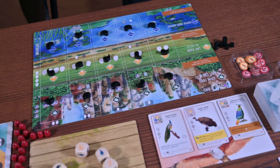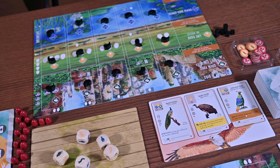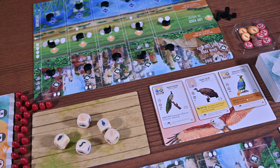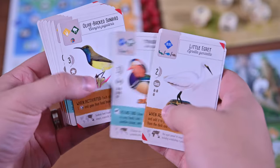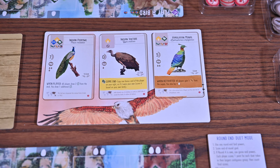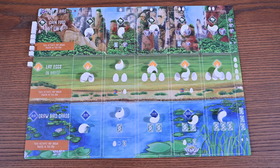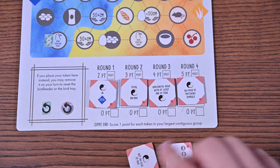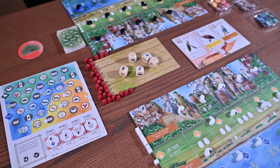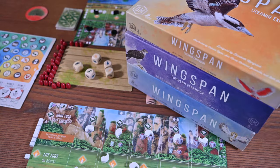Finally, let's talk about the Asia expansion. The Asia expansion is quite unique as it's a standalone expansion for one to two players, meaning you can play without owning the base game. It includes 90 new bird cards and everything needed to play, with a bird feeder board and bird board instead of the larger bird feeder and tray, a duet map and tokens, new round and end-of-round goal tiles, a flock turn order dial, and a round end board. You can also add it to the base game and other expansions to play with up to six or seven players.